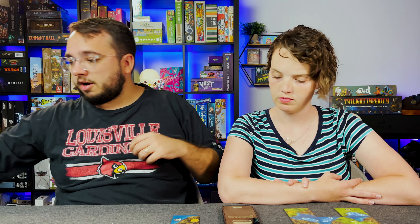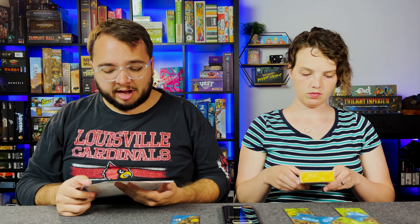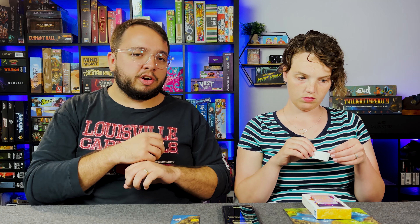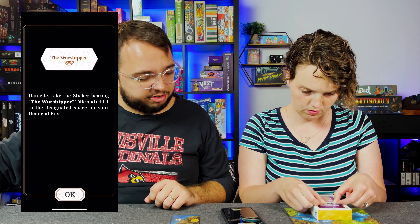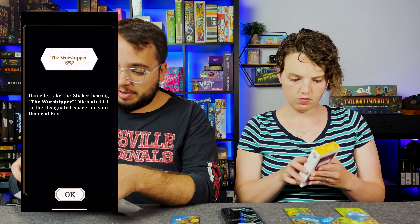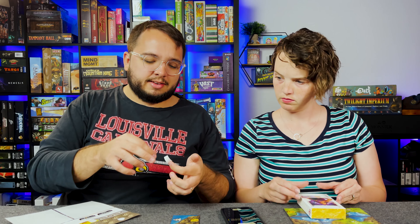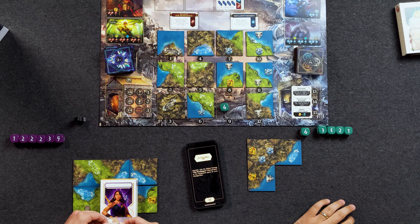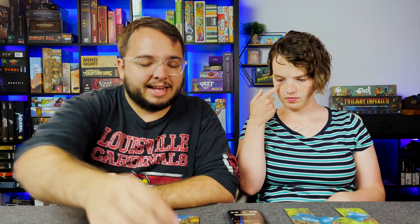Add the artifact sticker to the designated space on your box. So basically, if she visits a sacred spot first, she can reroll her entire pool of dice other than the one she used to go there if she doesn't like what she got. Danielle, take the sticker bearing the worshiper and add it to the designated space on your demigod box. No one can achieve that quest anymore — Danielle, you ran away with that.